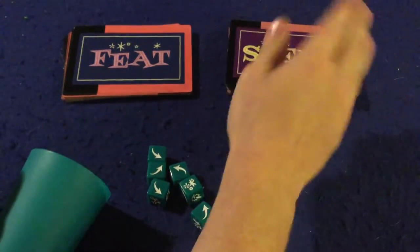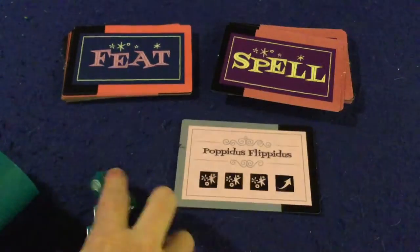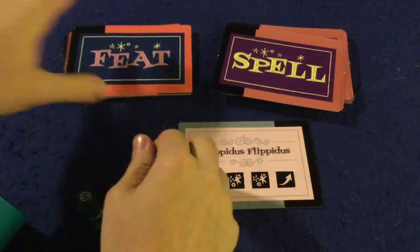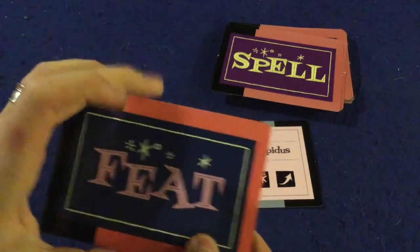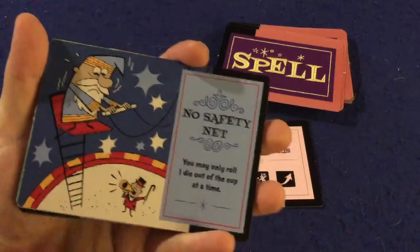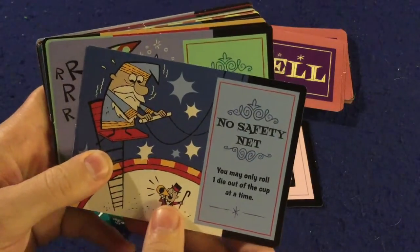Those are the spells you're going to be trying to complete. It's not as easy as it sounds because you're also going to have to be completing a feat at the same time. Every single round you're going to draw a new feat and these will do different things. For example, 'No safety net — you may only roll one die out of the cup at a time.'